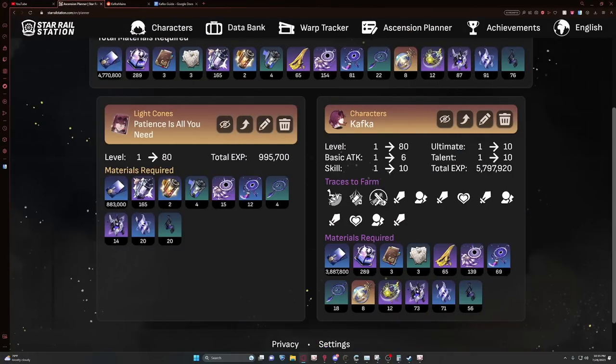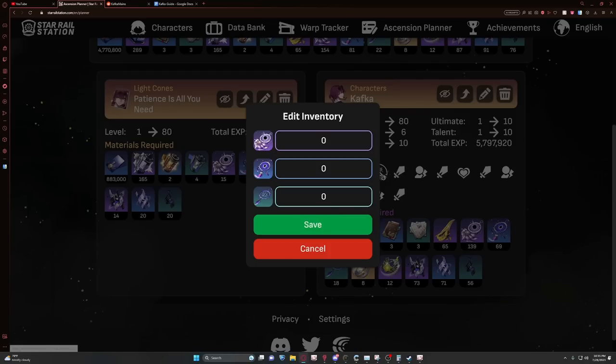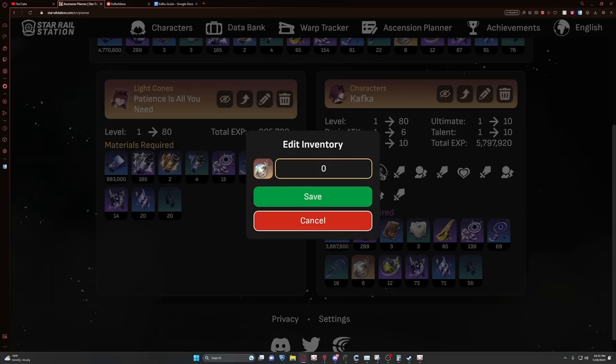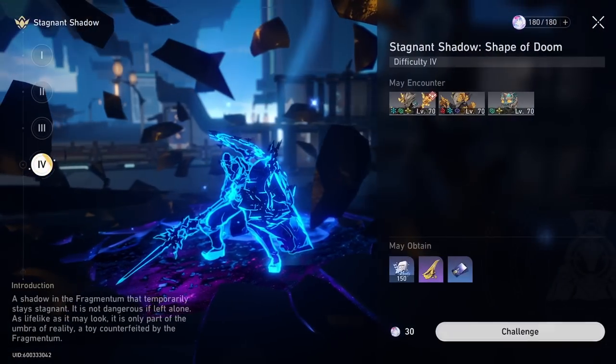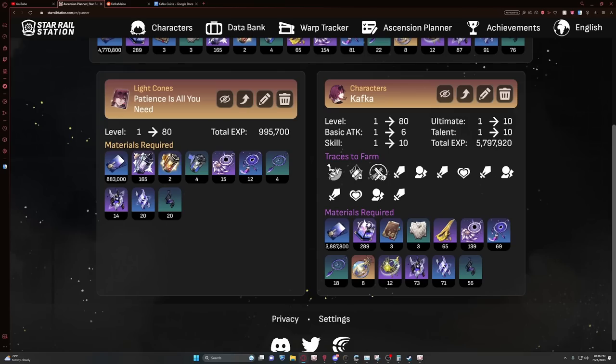Let's talk about the actual cost to build Kafka. She's going to need 3.9 million credits, around 290 purple books, 139 of the big trace materials for the Nihility class — those little dream catcher things. She'll also need 64 of the medium and 18 of the small, 8 of those planet sphere things which are very hard and limited to get, 12 boss materials from the big booba boss, and 65 of the essential materials from fighting the guy in the Laofu — the one that summons minions and regains health. Just use Pela, easy.